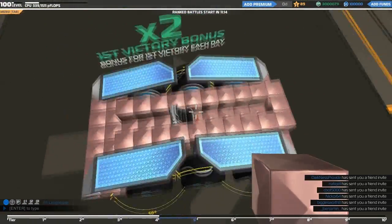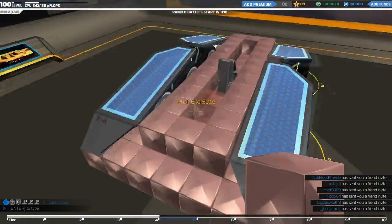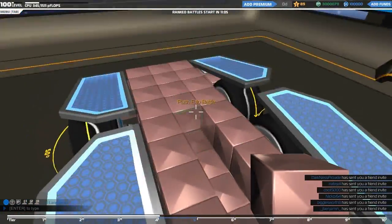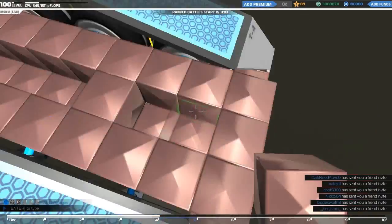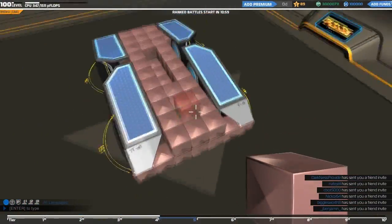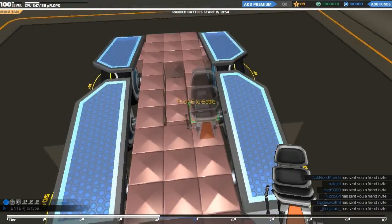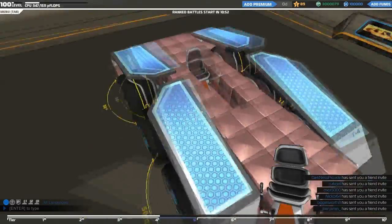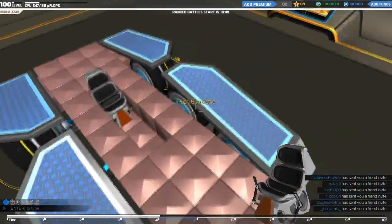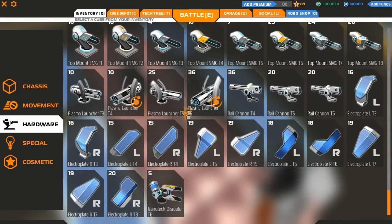Let's get some more cubes. We've obviously got to put the tier 6 guns on yet. This plating may have to be removed but I do want some laser plating on it just for the sake of it looking good. Let's remove this seat and move it a little further back to cover up the chassis so the wheels can't get shot out too easily. We'll figure out where to put the guns.